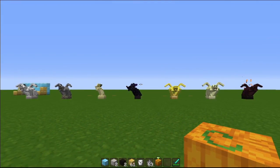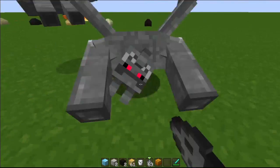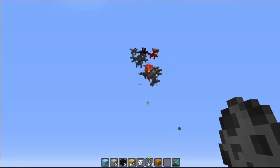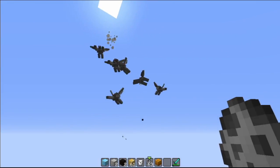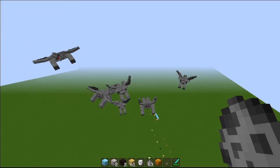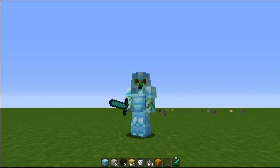Here are all the gargoyles lined up, and now I'm going to spawn in some evil gargoyles and let them fight. They already killed a lot of them - I'm surprised. The obsidian gargoyle is the last good one alive. The endstone gargoyle just died and there are six evil gargoyles left. That's basically the video, guys. See you next time on another epic gaming video. Bye!